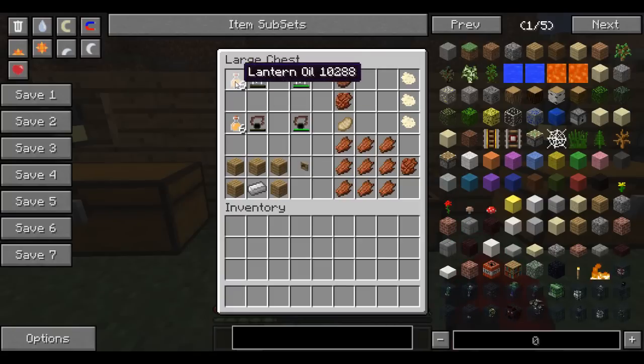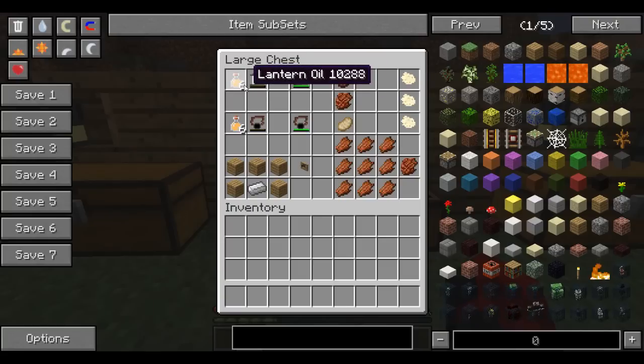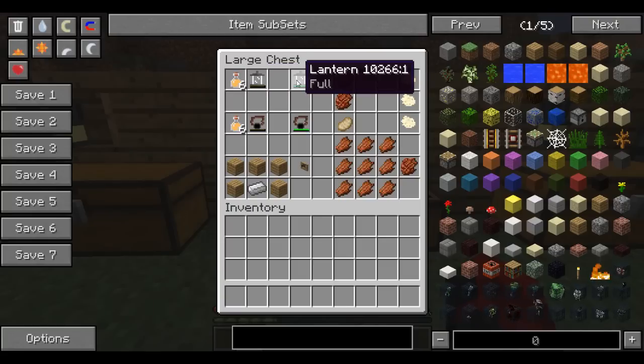Now let's get into fueling the lanterns. There's something called lantern oil — you need to combine six of them with an empty lantern to make a full lantern. Each one gives approximately five minutes of light, so adding one will say the lantern can glow for five more minutes.